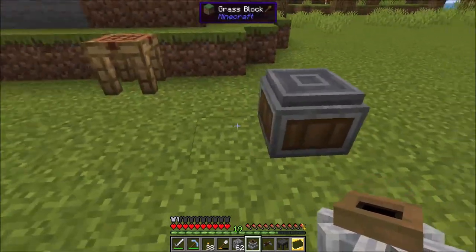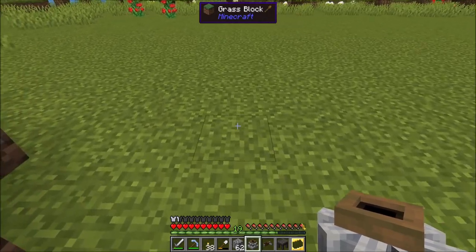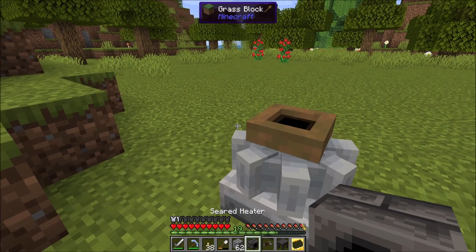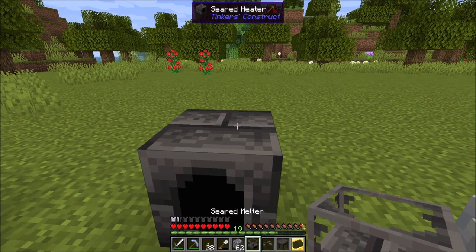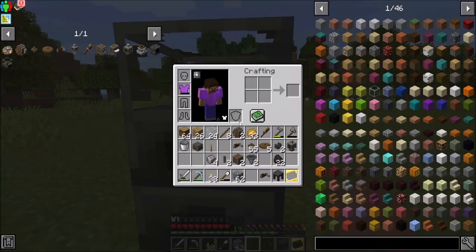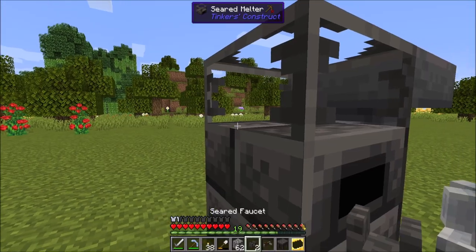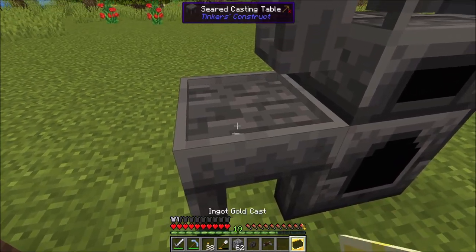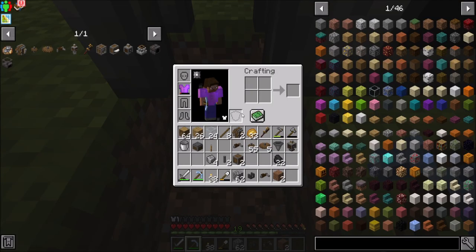So let's do the thing. Maybe I'll move you over just a little bit. I'm thinking maybe here's where I'll put my millstone. We'll get our seared smelter and heater set up kind of back a little bit behind it. And I'm going to want to set this thing back up the way it was. We're going to want the faucet into the casting basin — that was a pickaxe, not a shovel. Oh well, life goes on.